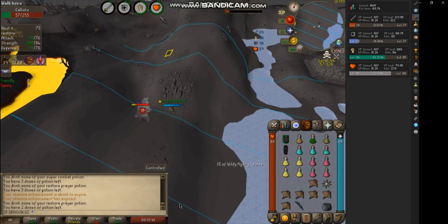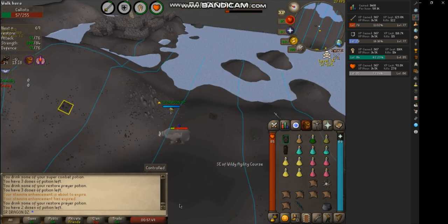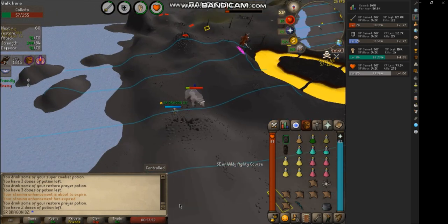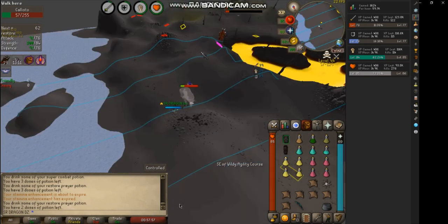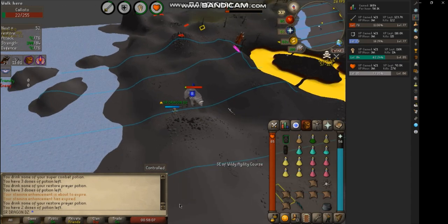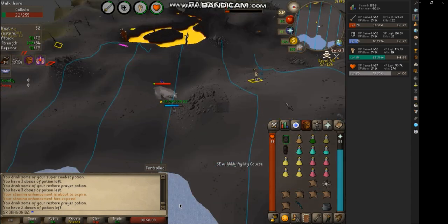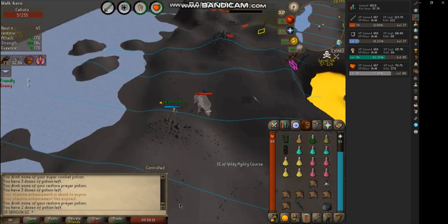Watch that area right here because level 3 scouts right there and right here are where PKers are more than likely going to come from. I haven't seen too many coming from the ammo crawl route, but you are going to want to be wary — this is a highly PKed spot. There are also trash raggers, but once they skull up, wait till they hit you and take it to town with your weapon because it will hit through prayer. If they're just ragging, you're basically going to kill them.